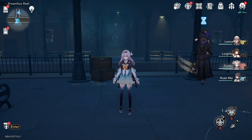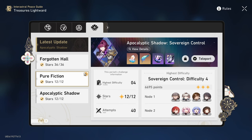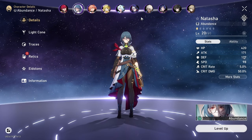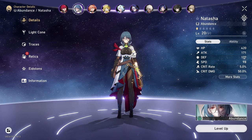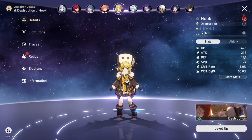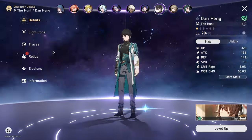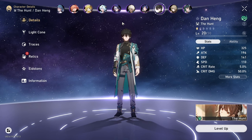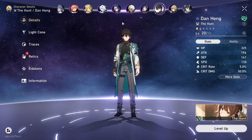The reason I did this new account series is to show people that it's really easy to be free-to-play and clear endgame content. I think it's really fun to play these games free-to-play. But I don't recommend free-to-play players to actually build a lot of the four-star units because it's just inefficient. Your resources are limited — why would you build Natasha if you had Aventurine or Fushia? Why build Hook if you had Firefly? It just doesn't make sense.